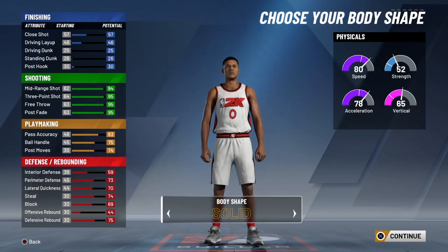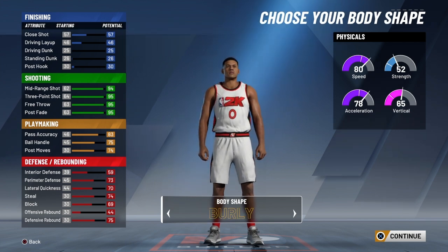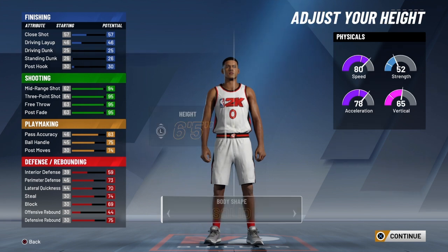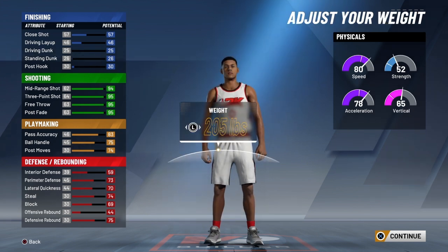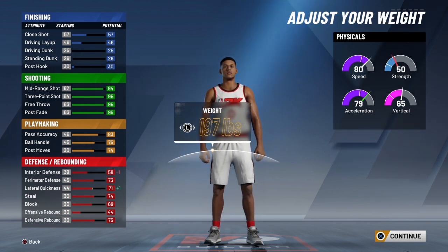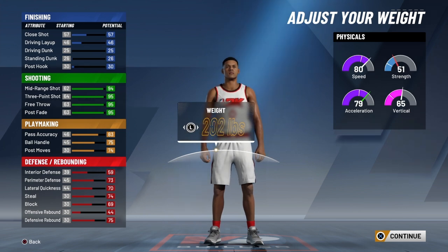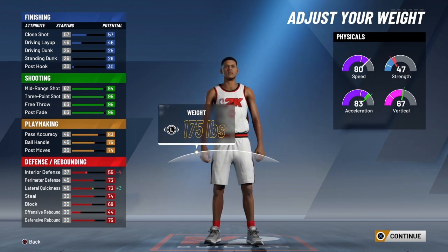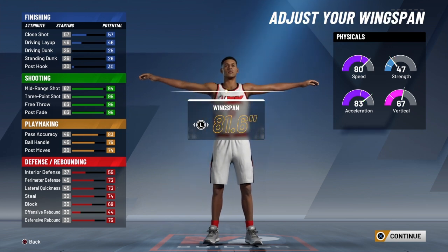I got my dude solid. I don't think body type matters that much, but I go with solid. I went with 6'5". For weight, I was playing around with it at first — I was going to go with 202, but I went down to 175 because I wanted to be fast.